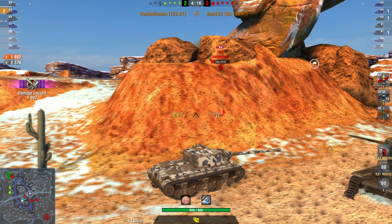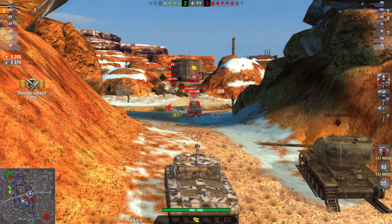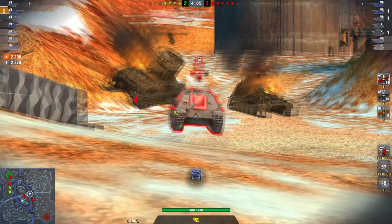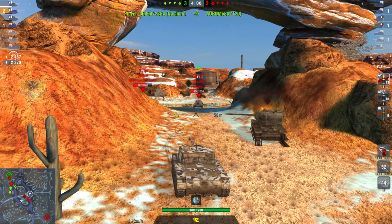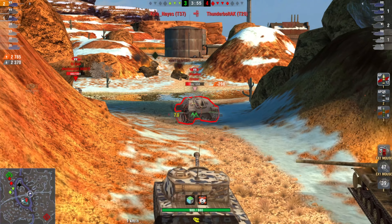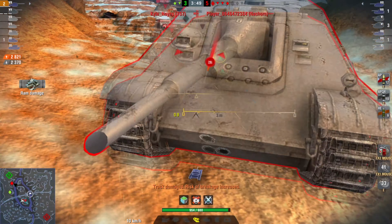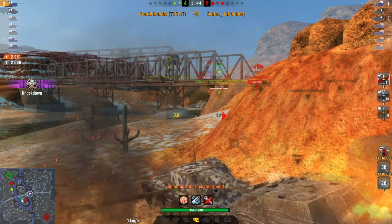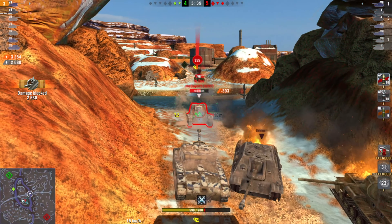He's already over 2,000 damage and 2,000 blocked. This is just a wonderful spot for this tank, hiding that lower plate. He's at over 2,000 damage and 2,000 blocked — JP's like Sturer Emil, why did you leave me? Four on four still, so it's a close competitive game. They've lost a tank, so they're down one. He's wiggling and jiggling trying not to take damage, and he gets away with just a little bit of ram damage.